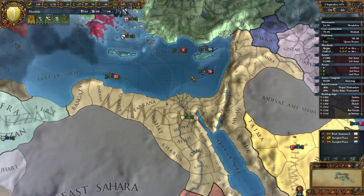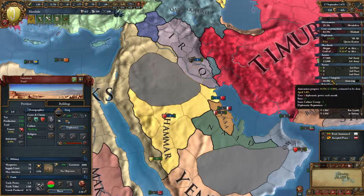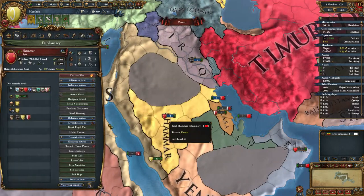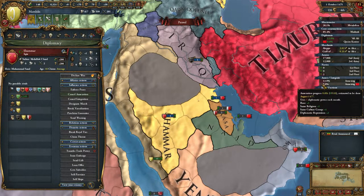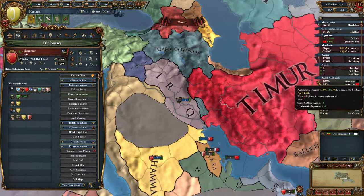Now let me do some quick math. We use 4 diplo points per month for Iraq and 5 for Shamar. It's 110 divided by 5 — that's 22 months. It will take me 22 months to annex Shamar. And for Iraq you have 300 divided by 4 — that's 75 months.